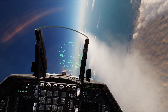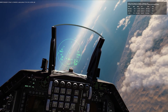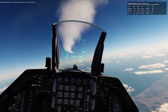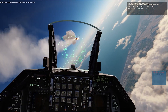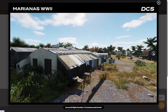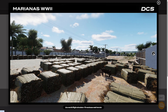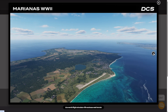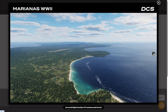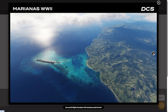DCS World is completely free to download and includes some great content right out of the box. The Caucasus map covers the Black Sea and parts of Georgia. The modern Marianas map is a beautiful Pacific Island chain with detailed airports and tropical weather. There's also the new Marianas 1944 map, which recreates the region during World War II — including Saipan, Guam, Tinian, and more — just before the U.S. invasion during Operation Forager. Two flyable aircraft are included: the Su-25T, a Russian ground attack jet, and the TF-51D, a World War II era trainer based on the legendary Mustang.